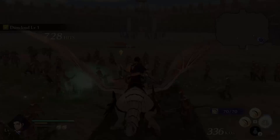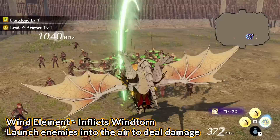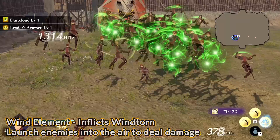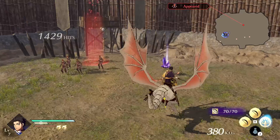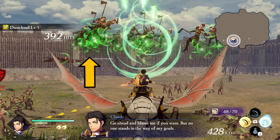Third, we have wind, which applies the wind torn status. Wind torn simply deals extra damage to foes launched into the air. A lot of strong 1 combos specifically launch enemies up, and when it procs, air blades attack the enemy and deal AOE damage. As a note, the damage effects for fire, lightning, and wind do not seem that crazy, and it's basically impossible to tell when they happen in the chaos of battle.